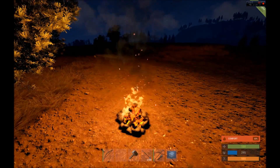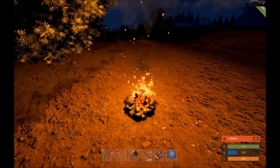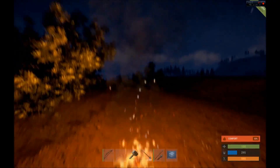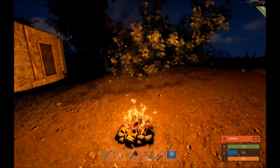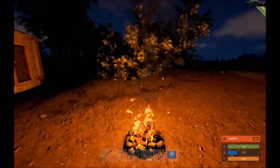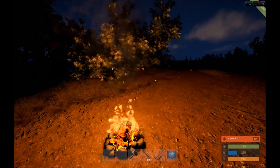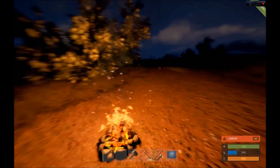Right off the bat guys, we have heat signatures which come off of the campfires and furnaces. There's a bit of a hazy effect to the fire and also to the furnace when you stand around it now. You can sort of see it if you look at the bush there. It's really cool — not groundbreaking or game-changing in any way, but it just adds to the overall atmosphere of the game and helps make it a more immersive experience.